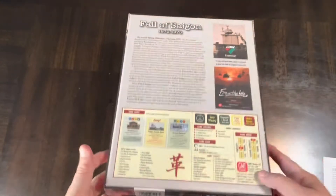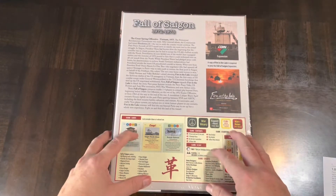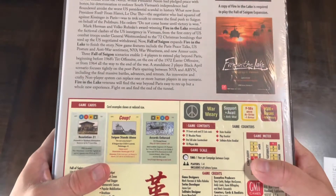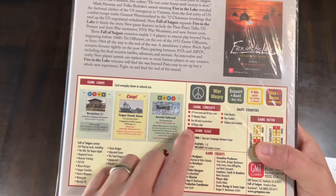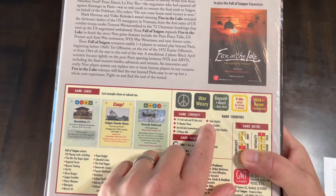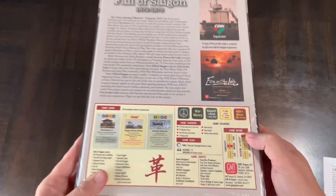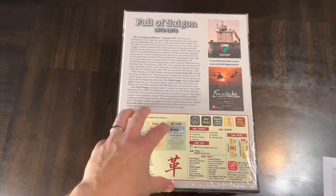It's a big box for an expansion because there are more components. One addition is armor units — though it's a cube game, so they're just bigger blocks of wood. In the box you get 79 event cards, 25 solo cards, 21 wooden pieces, one full-color counter sheet, 10 player aid cards, a rule booklet, a play booklet, and a solitaire rule booklet. Complexity is rated 5 and solitaire suitability is 9.